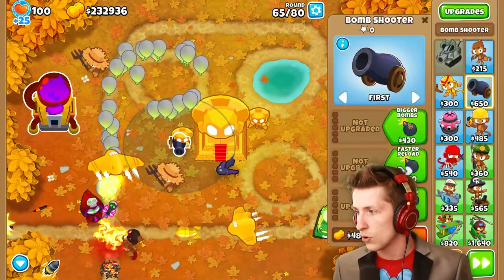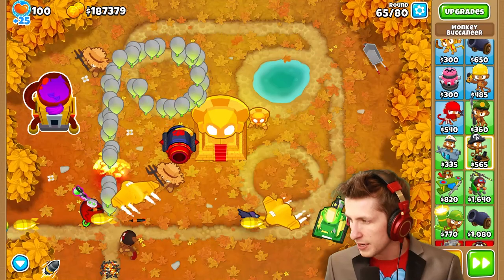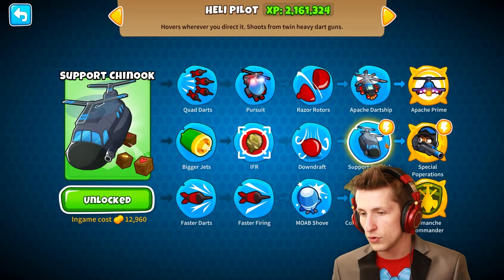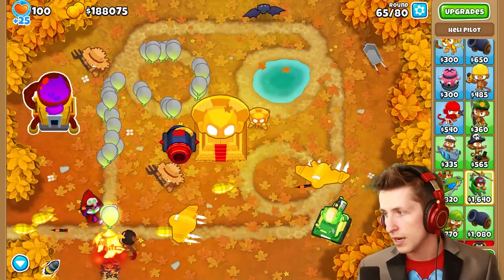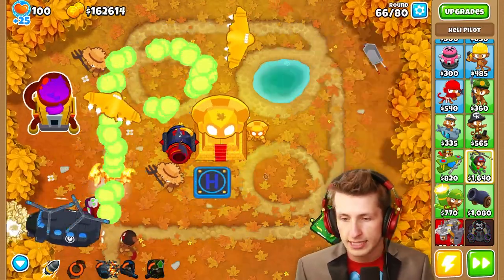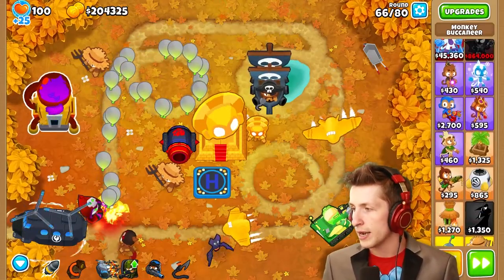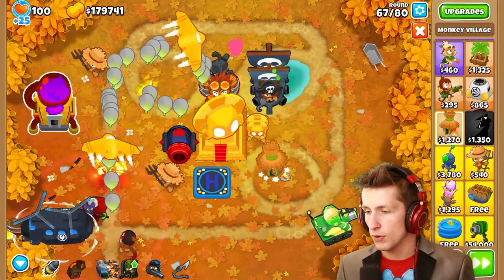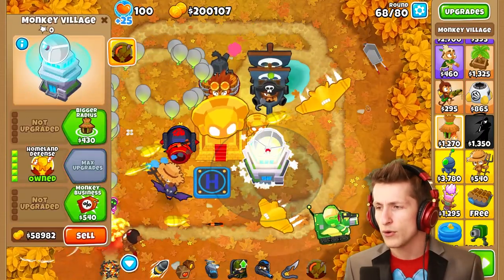Now we basically do this whole thing over again for the Vengeful True Sun God. For military, an Apache is $40,000 — a little expensive — so maybe a support Chinook at $32,000. That should be enough. For magic, a brewmaster is always a solid choice. And we also need a support tower — upgrading to the middle path. $43,000. Now we need to make sure we have both the Legend of the Night and the other sacrificial towers outside of the range.